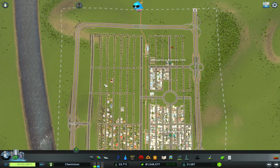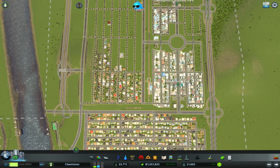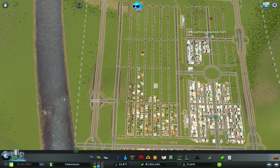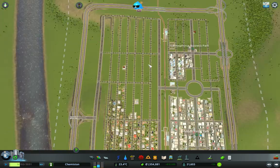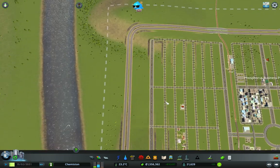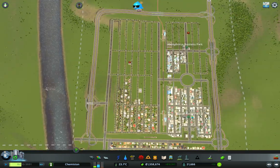I suppose we could allow InterCity Trains, but I'm not too bothered at the moment. That InterCity Train going through shouldn't really be there — it's because I allowed InterCity Trains before, so that's why that's there. Temporarily I've just connected those up. We could create another entrance somewhere over here, but at the moment I don't think it's necessary.